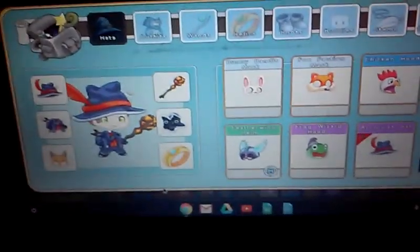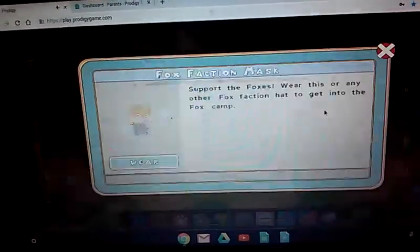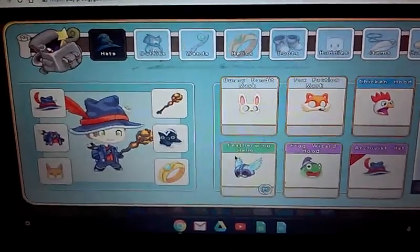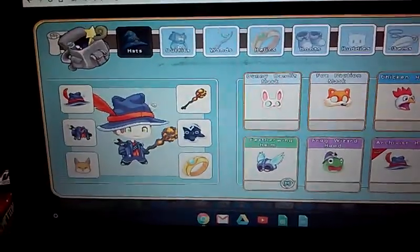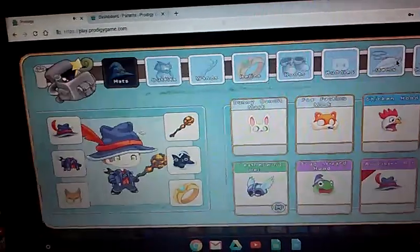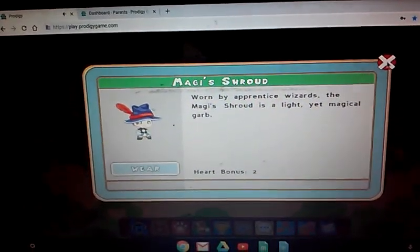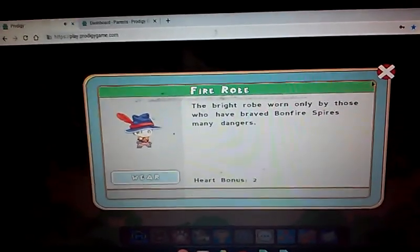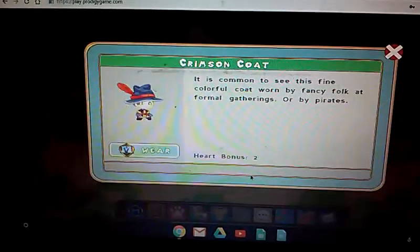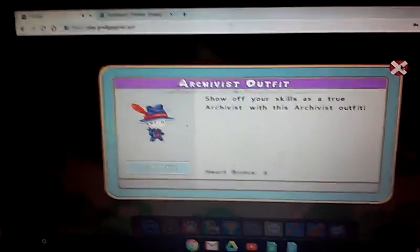Alright, here we are — my inventory. Excellent choice: got the bunny mask, the fox mask, the chicken hood, the feather helmet, the frog wizard hood, the archer's hat. Next outfit: the magic surround, the fire robe, the sky watch gear, and the charisma gear coat. And the artist's outfit.